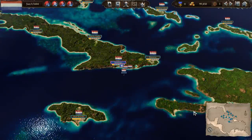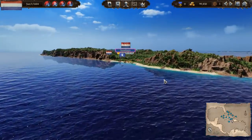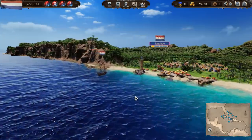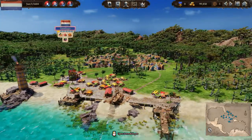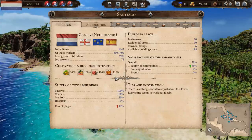And here we are. I'm going to take a second to zoom in and show you this is a fairly beautiful game — you can zoom pretty close in to the ships and the towns. This is our hometown of Santiago, colony of the Netherlands. It has 1,647 inhabitants, and we will want to grow that over time. It can cultivate — so these are either farming or mining options.